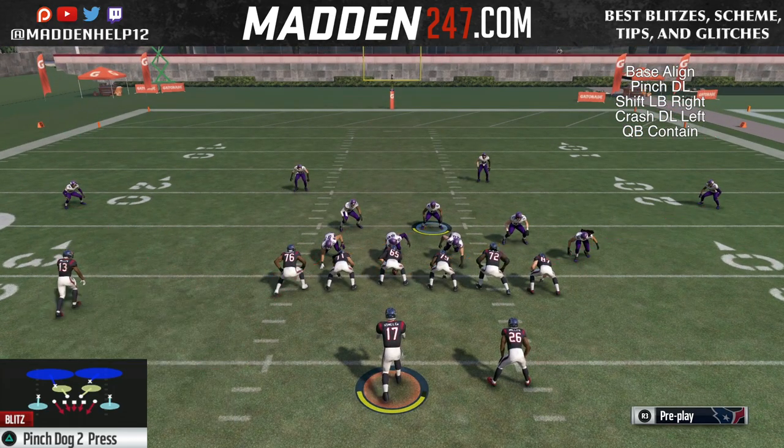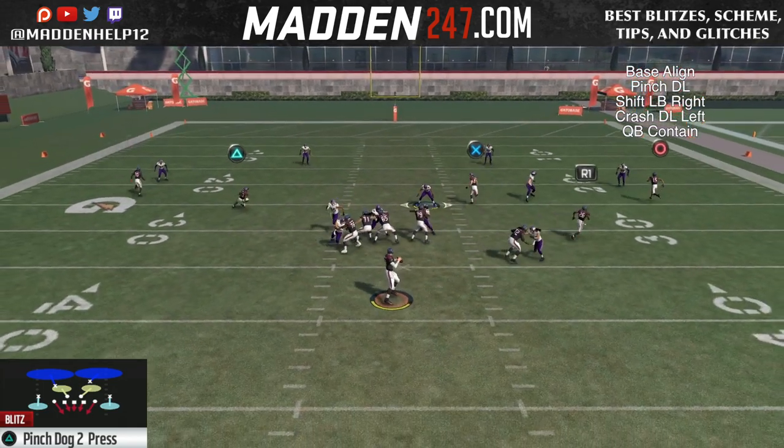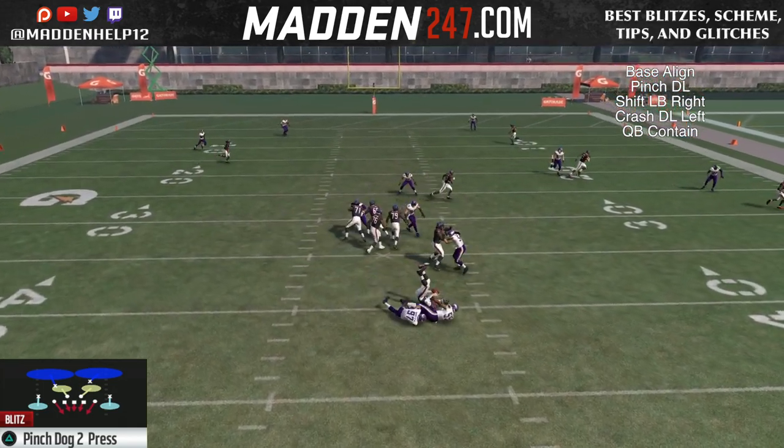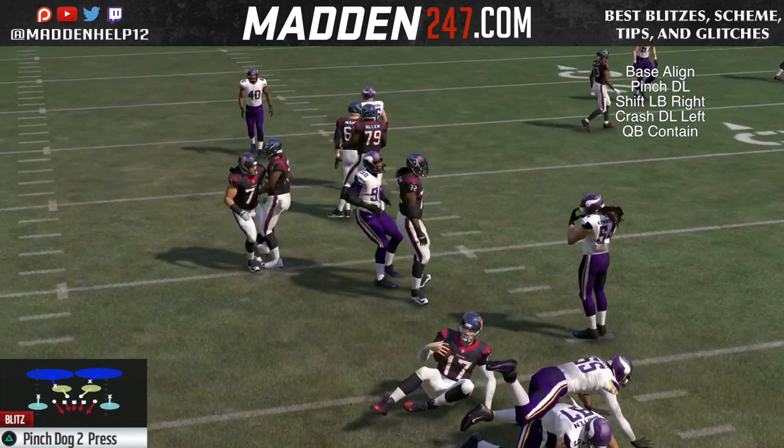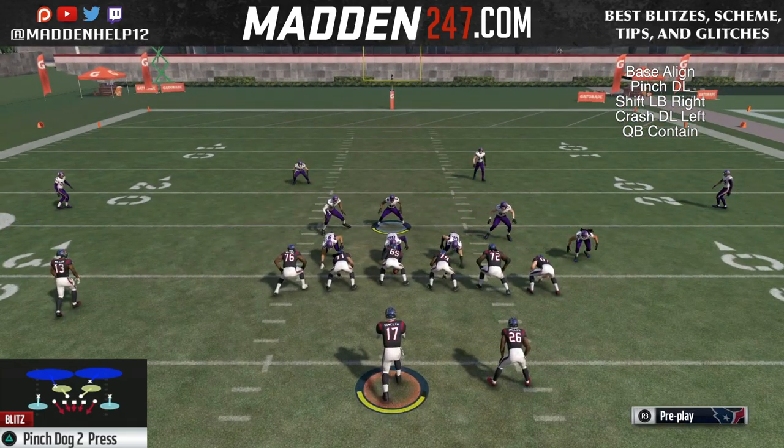It's the same setup where we base align, pinch your D-line, but this time we're going to crash them to the left, spread the linebackers to the right, and then see if we have someone fast enough to get around that looping guard and tackle and come in for the loop sack.